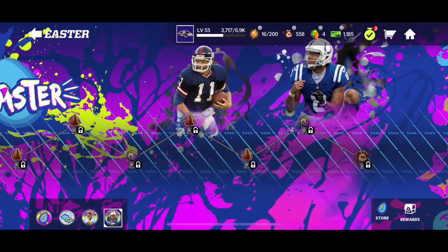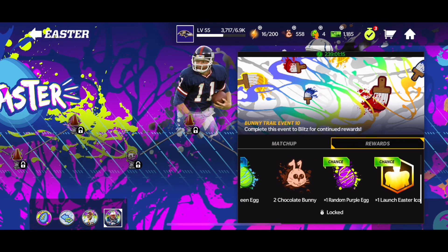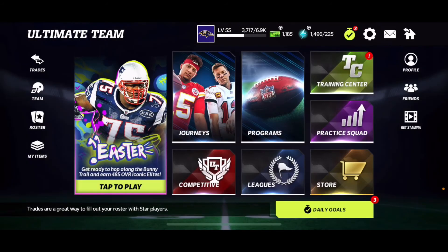Once you make it all the way to the back of the event, you guys will get 50 chocolate bunnies and a chance at an iconic player, green eggs, purple eggs, and more. You don't want to miss out on it. If you enjoyed this video, be sure to hit that thumbs up, hit that subscribe button, and I'll see you guys in the next video.